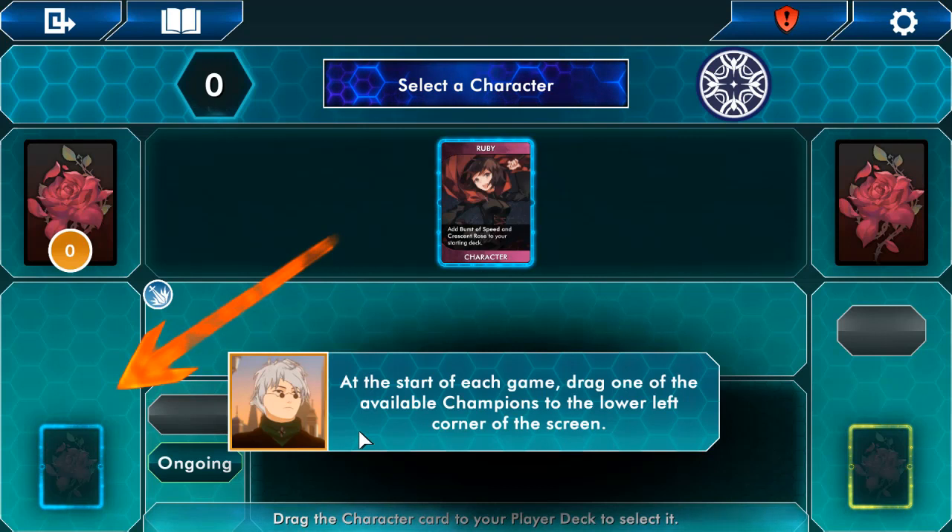Even if I did get the board game, I'd need another physical person to play it against, and I don't know anyone in my local area that likes Ruby like I do. So this is like a dream — actually playing a Ruby card game and playing against other people. Anyway, at the start of each game, drag one of the available champions to the lower left corner.